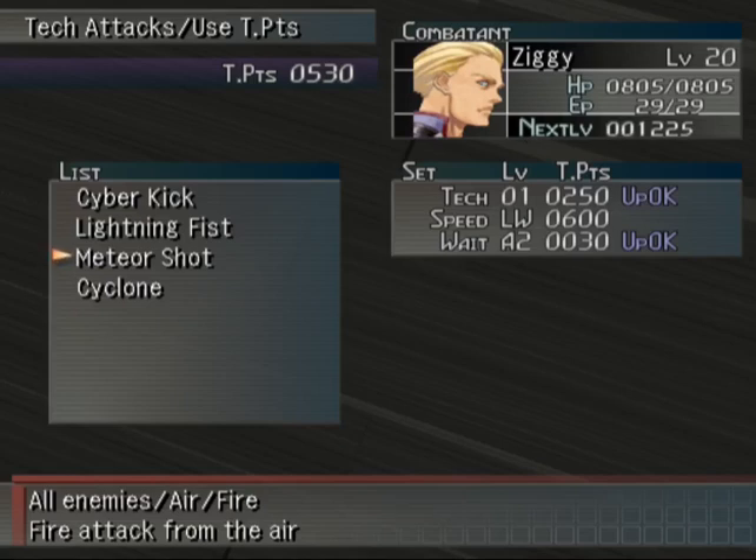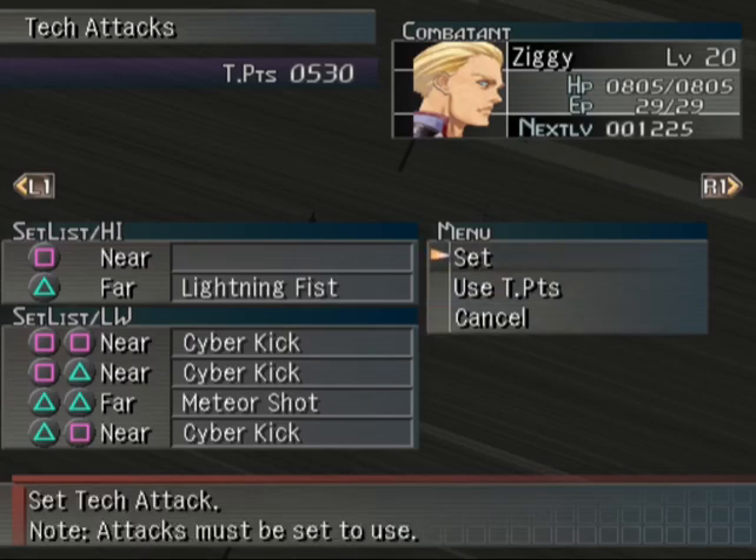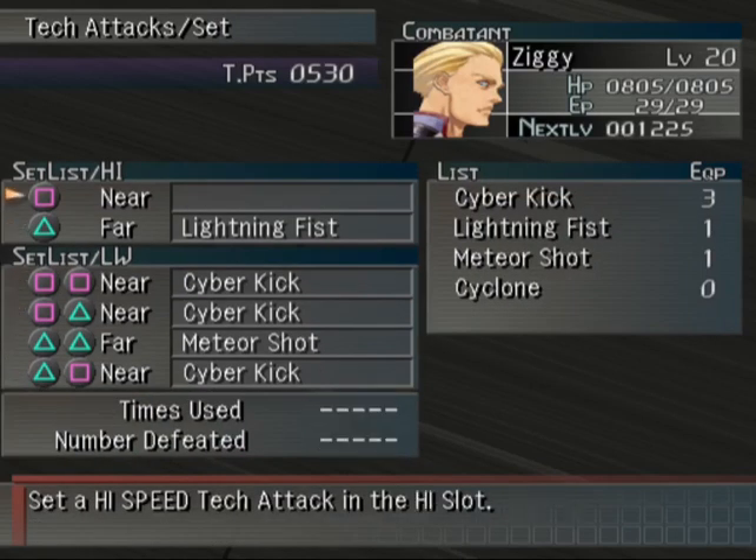Right, right, right, I remember now. I was saving up for that. I'm not spending any of his T points — I'm saving up to get Meteor Shot speed up so that I can put that in one of these quick slots. Basically, having access to an AoE ability in one of these two slots is really useful because that means you can get them off in the first turn. Which is quite good.